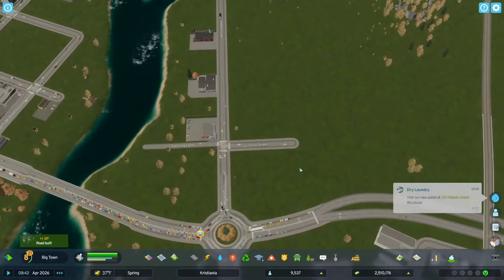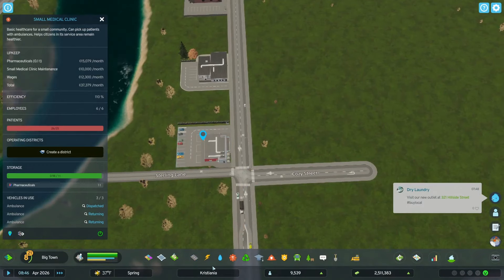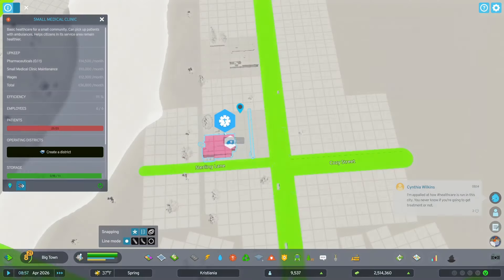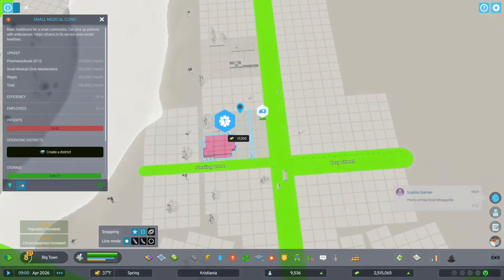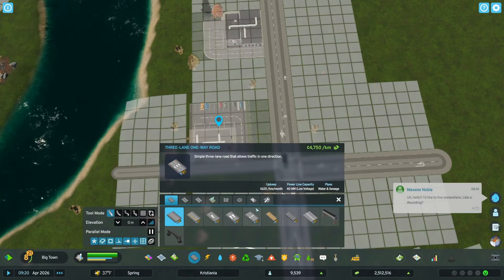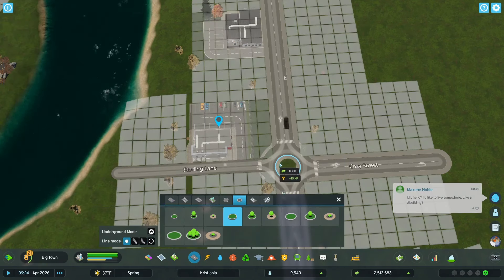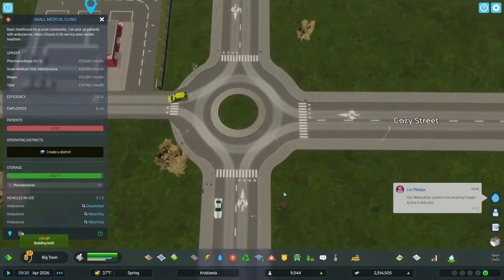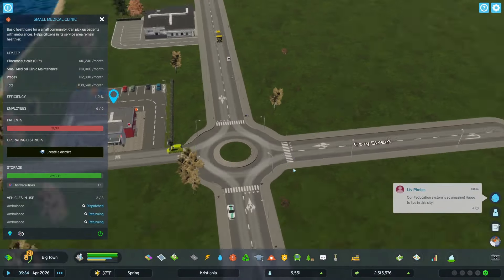With that in place I actually want to take this small medical clinic and relocate it. I think I want to put it on Sterling Lane. We'll take this around here — I'm just going to relocate which side of the road it's on. We want to put it over here and just back off of it a little bit. Now let's get this roundabout in here — a medium roundabout. Put that in right there. We now have a nice little roundabout for our cars and stuff coming in here.